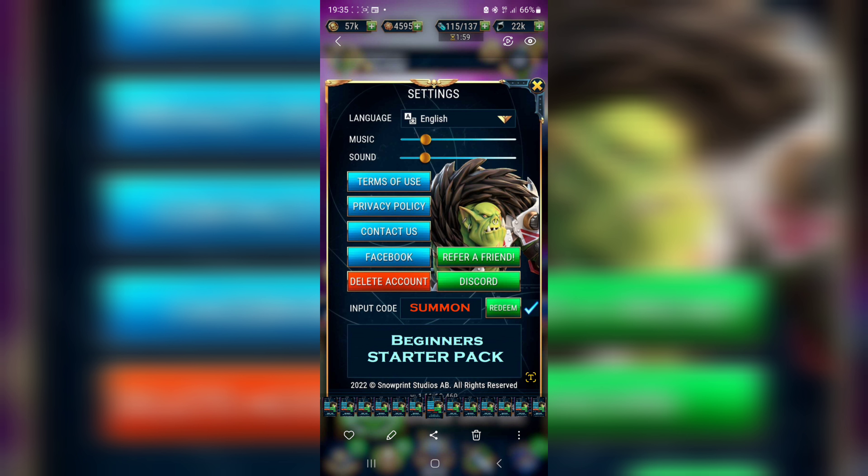Another code is 'summon' — as you'd expect, this code is found in basically every game where you can summon characters from drops or scrolls. The next code is 'srsbsns' — I think this one is pretty fresh but I might be wrong. Another code is 'the galaxy'. The next one is 'friendless'.